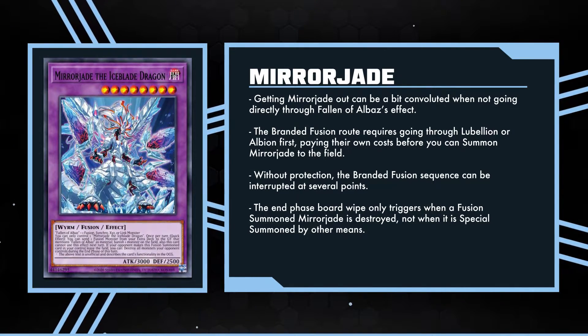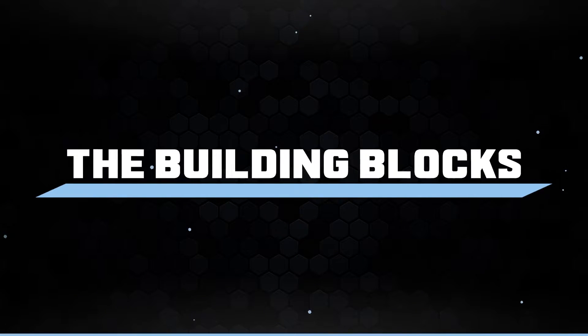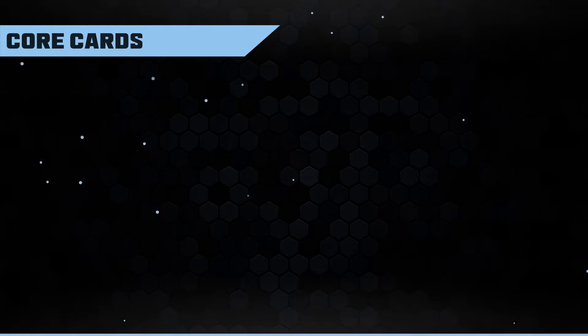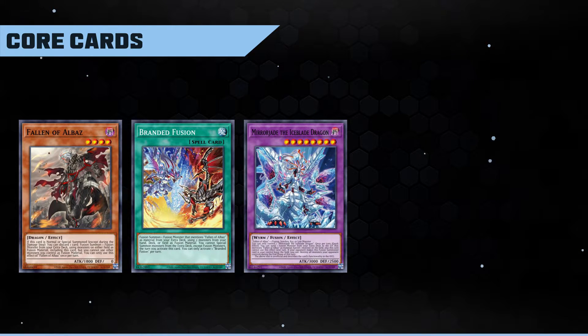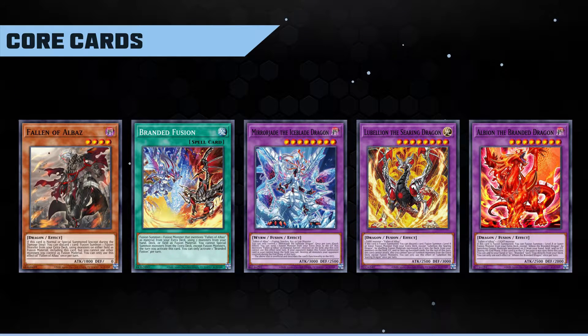Now that we've got a pretty decent understanding of how Albaz and Mirror Jade work, let's take a look at how I tried to build on the structure deck to really make them shine. I want to focus on the immediately useful cards, since there is a lot of fluff that doesn't really play to what Albaz and Mirror Jade are trying to do. Starting off with our core cards: Fallen of Albaz, Branded Fusion, Mirror Jade the Iceblade Dragon, Lubelion the Searing Dragon, and Albion the Branded Dragon. Your goal is to either resolve the effect of Fallen of Albaz or the effect of Branded Fusion — both routes get you to Mirror Jade, and you will need all of these cards in decent counts to reach Mirror Jade consistently and then fuel its Banish effect.